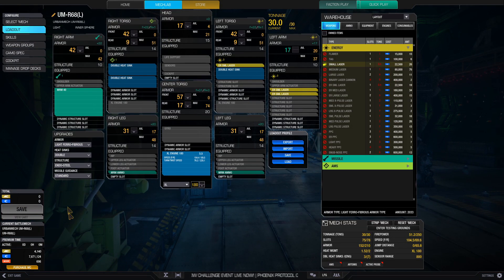This R68 runs on light ferrofibrous, double heatsinks, and endo-skeleton structure. It doesn't care about the missile guidance package because of its weapon, so ignore that. It's got the same XL-180 engine for 104.5 top speed, and three extra double heatsinks to manage the heat load a bit better. Backup weaponry is a trio of ER smalls, which I know will turn some people off — smalls are sometimes looked down on, and yeah, they aren't exactly the most impactful energy weapons. But three of them is okay, and they are a backup.